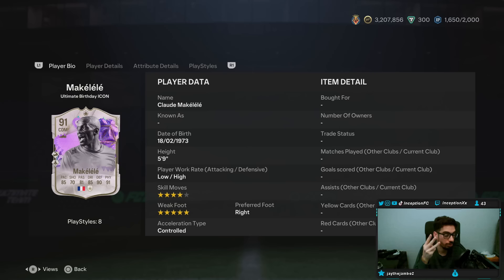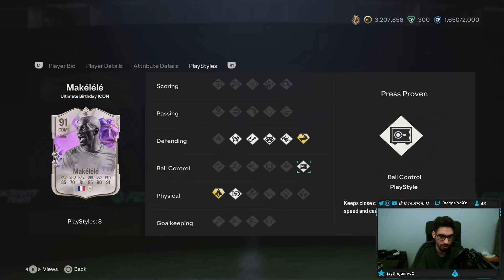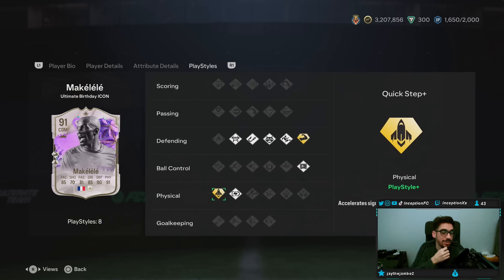This card looks like it could be pretty cool. The main capabilities are obviously going to be defensive stuff. I might have to do two or three different accounts for the loans, just to play normally but test him out in defensive situations. Playstyles — this card has all of the playstyles except for Jockey, and he's working with a Bruiser Plus while also working with a Quick Step Plus. Quick Step Plus into a Bruiser afterwards could make him a transitioning monster.